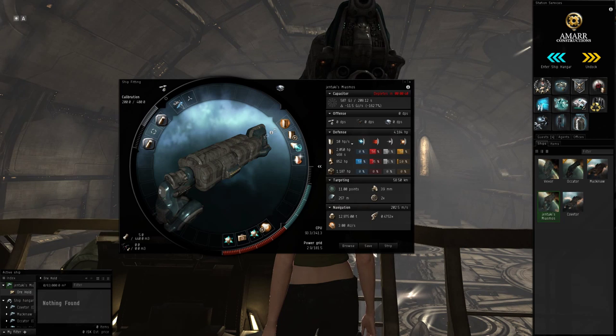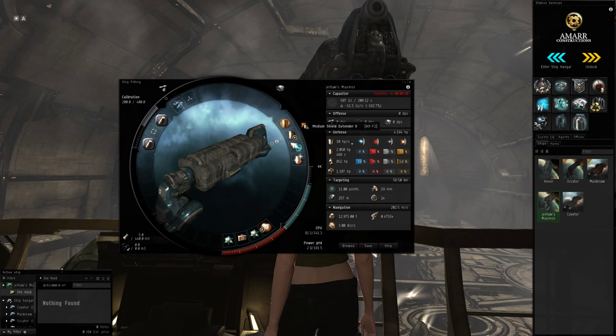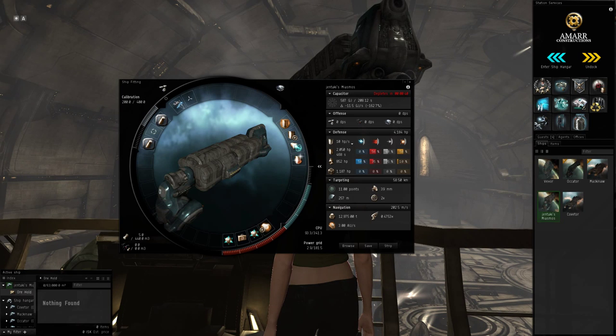Let me show you some of the other mods. I've got an adaptive shield hardener and a Tech 2 medium shield extender. I really wish I could have fit a large, but there's just no power grid for it. And then I've got a thermic hardener and a damage control. So that's my shield tank — these three shield mods and the damage control. I didn't put any EM resistance on.